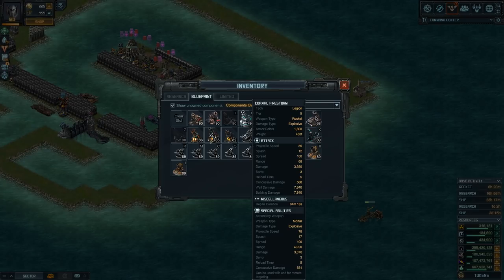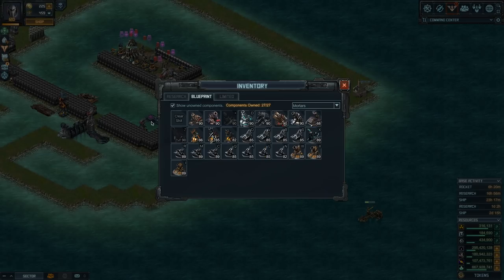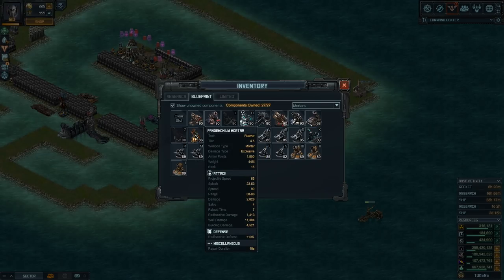The range on the Coaxial Firestorm is 90, making it the best range of the dual mortars. The second good option is the Pandemonium Mortar, which deals explosive and radioactive — two damage types. The downside compared to the Coaxial Firestorm is that projectile speed is lower so it takes longer to hit, and it has a shorter max range of 86, while the Firestorm has a minimum range of 90. Both are decent options overall.